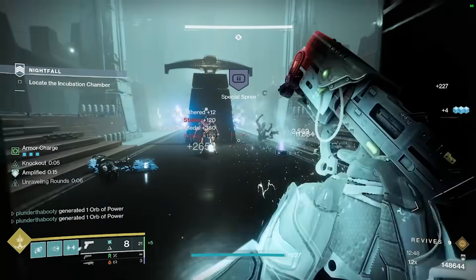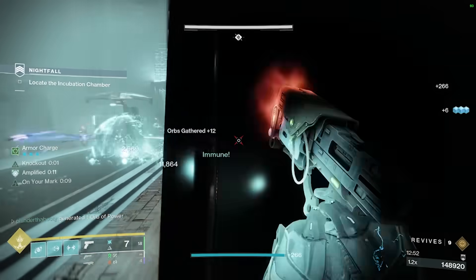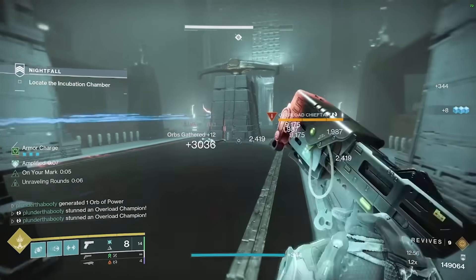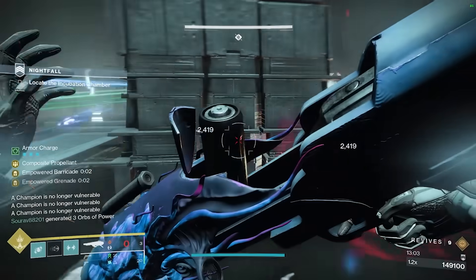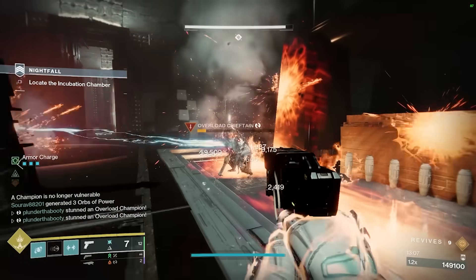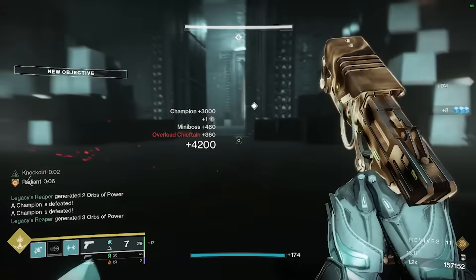Again for weapons — Indebted Kindness with Volt Shot is amazing; if you haven't farmed this out, go get it! I know Arc subclass doesn't have a strong Artifact emphasis, but we make up for that by adding Unraveling Orbs and Horde Shuttle into the build. As you can see in the gameplay, the green and blue mixed together is so much fun, it's a ton of damage, and the Jolt, Unravel, and Threadlings popping out is just a really cool synergy.